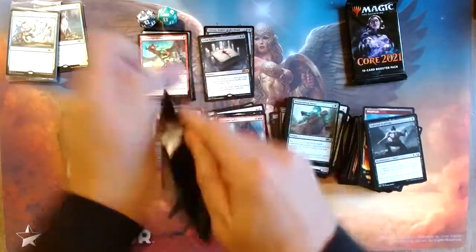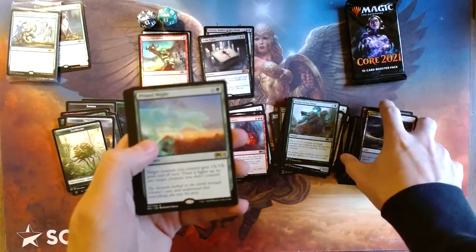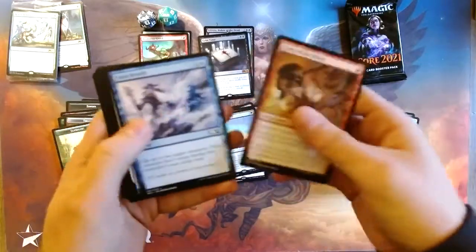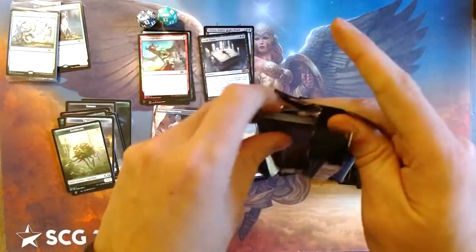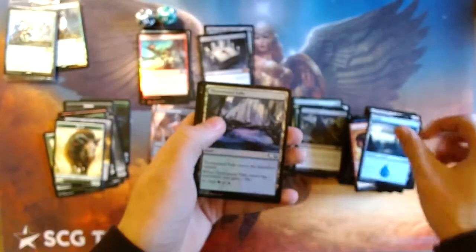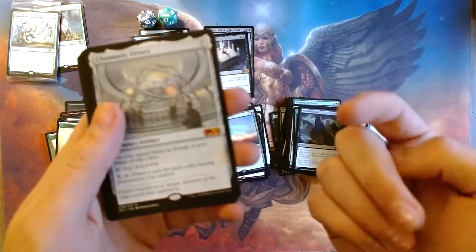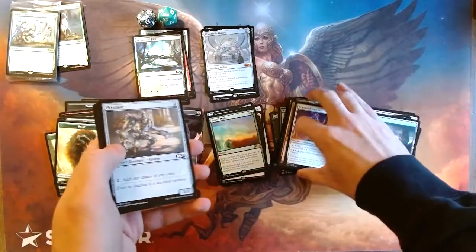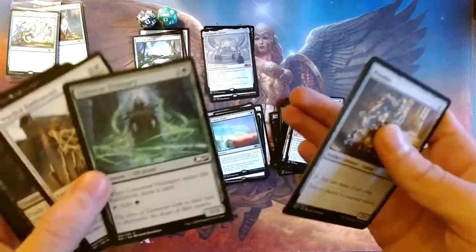On to our last two packs. Let's see if we can hit some home runs in the final stretch. Oh no — we hit a Primal Might. Cultivate — that's a good reprint in this set. They seem to put a lot more Commander-friendly cards in this set when they made it. Final pack — will we get anything good? Beast token, foil Thornwood Falls, and whoa — final pack, we actually got a mythic! I am surprised. Chromatic Orrary — is that the first time we've pulled Chromatic Orrary on this channel? I think so. What a good way to end the video on a mythic!